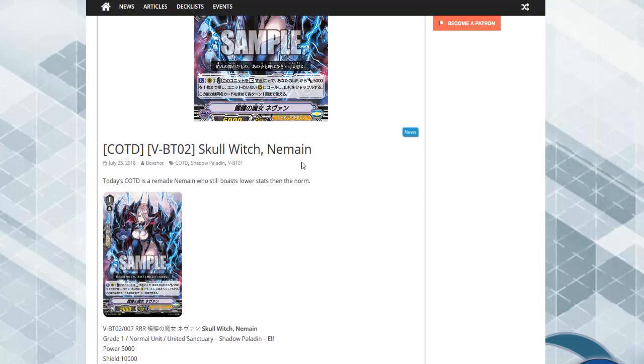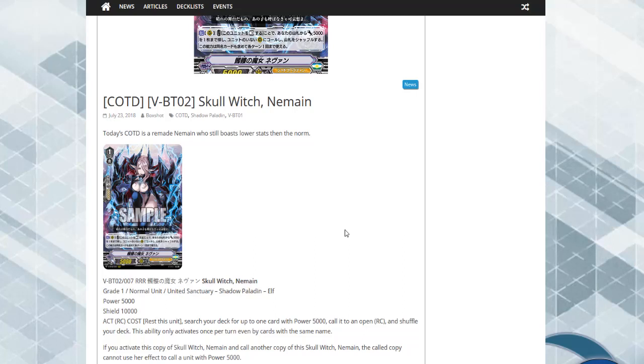Skull Witch, which we got either yesterday or the day before. I don't think I've uploaded a video about her yet. Originally a grade two that used to search out a grade zero or something. The cost is: rest this unit, search your deck for one card with power 5k, call it to an open rear guard circle, and shuffle the deck. This ability only activates once per turn, even by card effects of the same name. So if you activate this copy of Skull Witch and call another one, the called copy cannot use her effect. You're mostly going to end up searching out triggers — probably your criticals, since you're running eight of them. Not a bad card, high rarity, and she probably has a combo card.